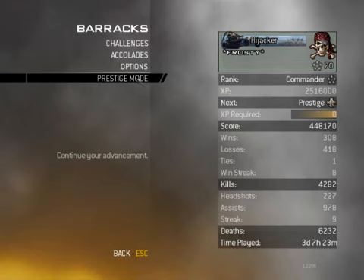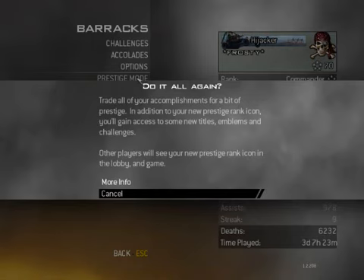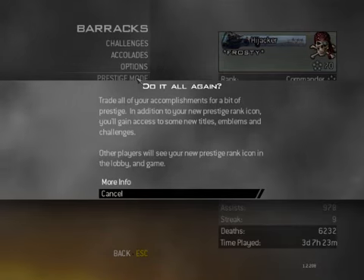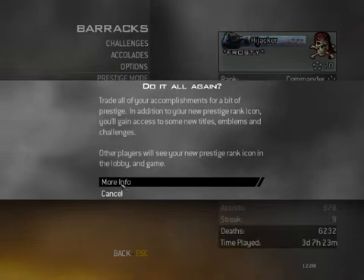What I'll do is I'll click prestige mode and we'll see what happens. It says: 'Trade all your accomplishments for a bit of prestige. In addition to your new prestige rank icon, you'll gain access to some new titles, emblems and challenges. Other players will see your new prestige rank icon in the lobby and game.' And it's just got 'more info' or 'cancel'. Let's see what more info does — we don't want to cancel it.